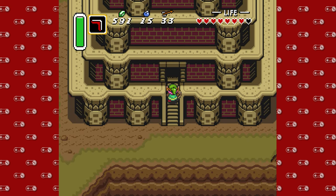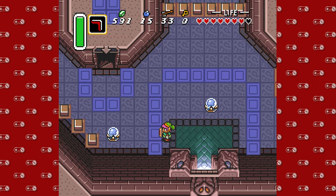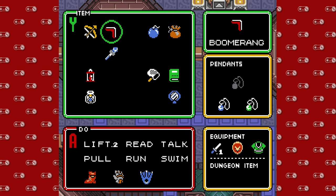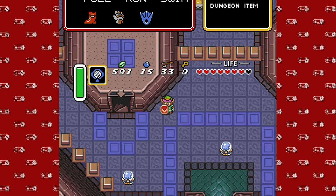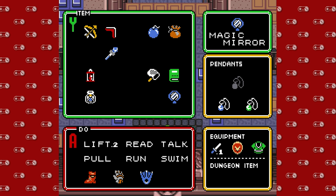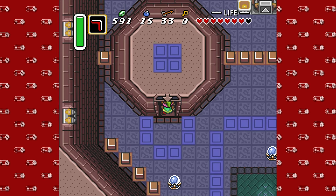We're gonna equip our Magic Boomerang because it's probably a safer item to have on the item slot. And if you use the Magic Mirror in a dungeon, it warps you back to the beginning. So if you need to do a bit of a reset, that's the best way to do it.